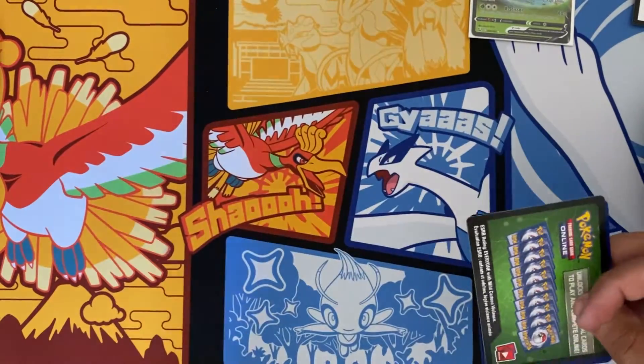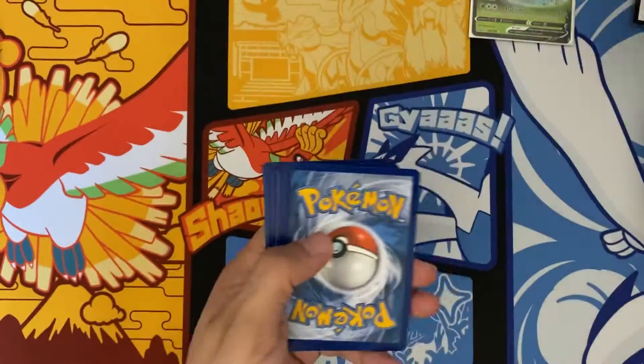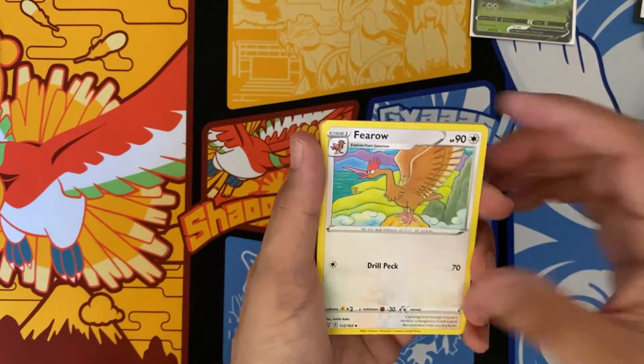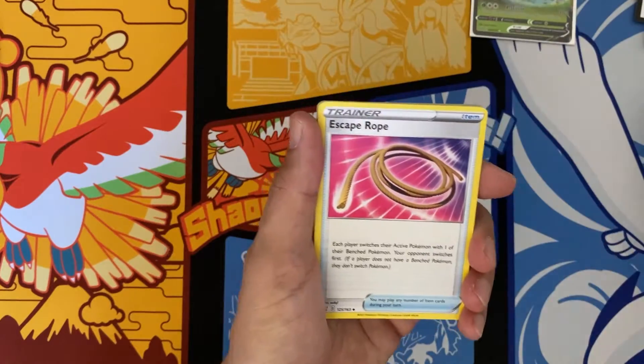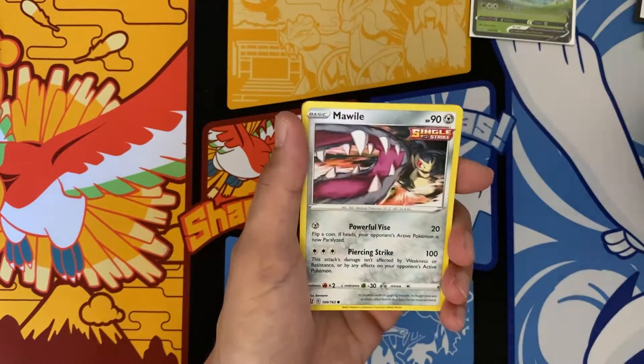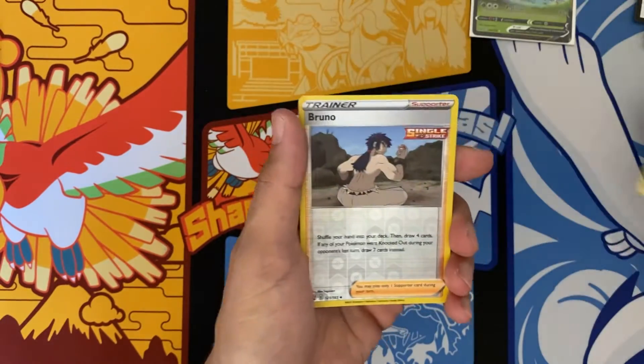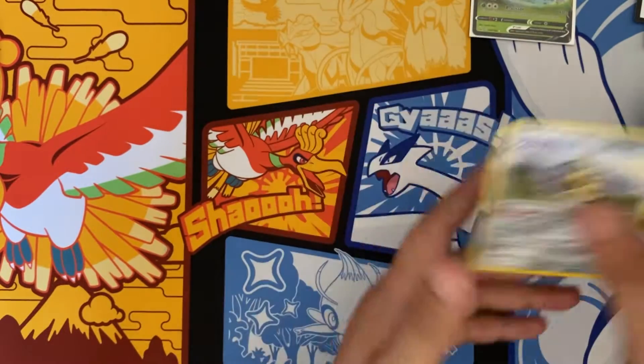But here's still hoping that their sleeves are better. Water Energy, Fero, Carnivine, Escape Rope, Cacnea, Mawile, Spoink, Mr. Mime, Scatterbug, Bruno, Ag Slash again.